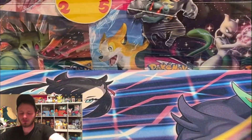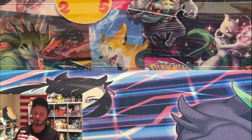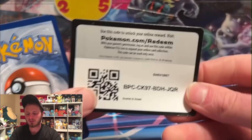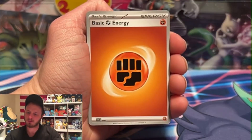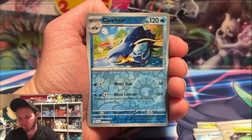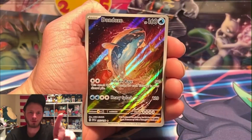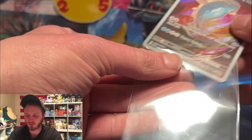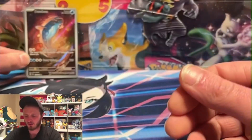Litten, Dratini, and a Mismagius - okay, nothing in that one. We got some Scarlet and Violet - Scarlet and Violet has been really good to us. We're getting close to finishing this master set. I really want to finish it before Paldea Evolved, which I believe comes out the first weekend of June. We got a Don Dozo - illustrator rare Don Dozo! That card is worth a decent amount. Very very cool, I'll take it.